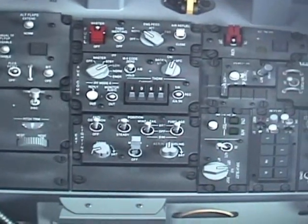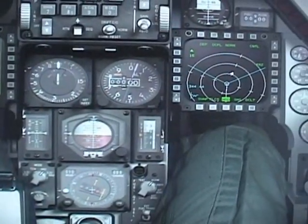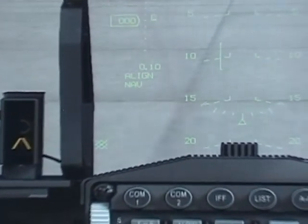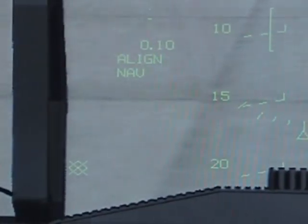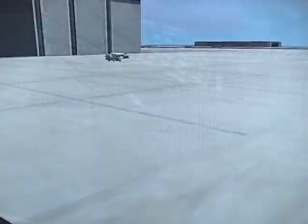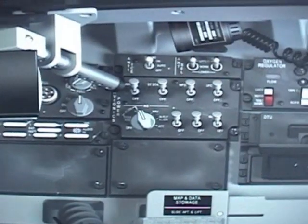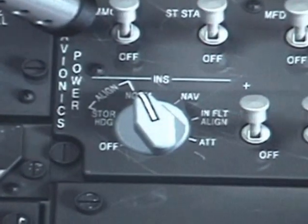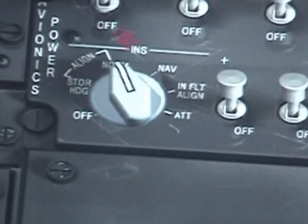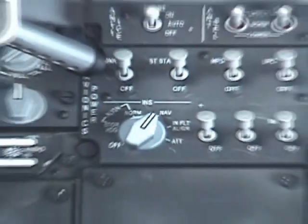Now go back to the front and see how our INS is doing. It's blinking, which means it's ready to be active. Go to your right console and enable it by clicking it once to NAV.